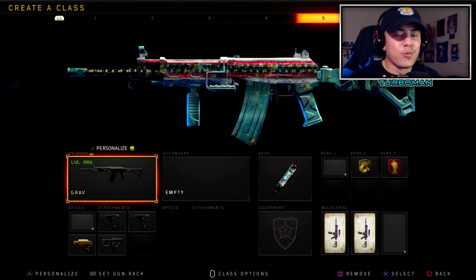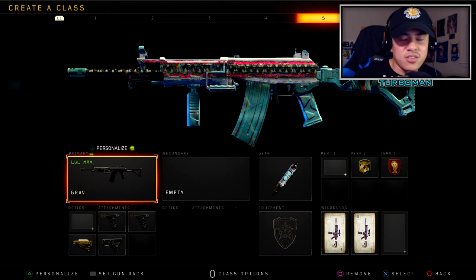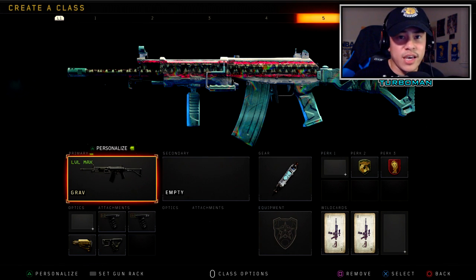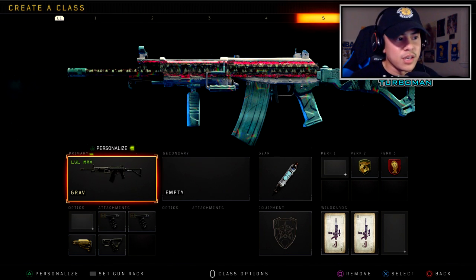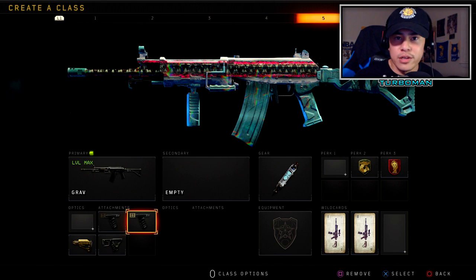This wouldn't be a 1.19 setup video without the Grav. I'll admit at first I didn't think it was that great, but they did buff it. I wasn't saying the Grav was a bad weapon — I just expected a super overpowered weapon given the hype around reaching 15 million matches. It's actually a pretty good gun and I've been melted by it in public matches. If you want to make it as overpowered as possible, put on double Grip — it turns it into a laser, similar to the ICR-7, so you won't flinch when getting hit.